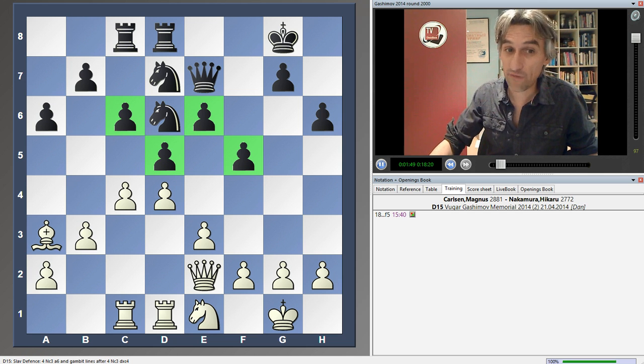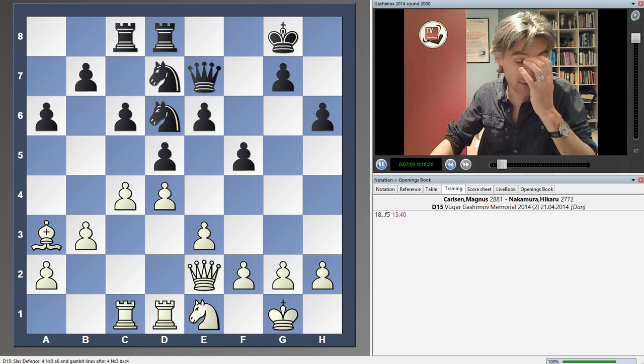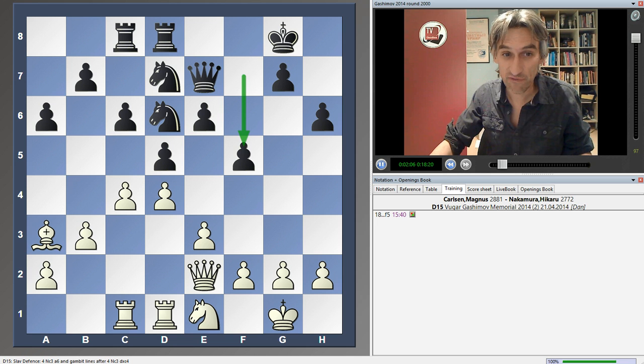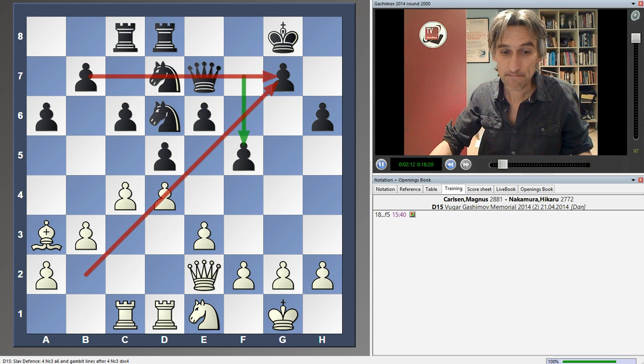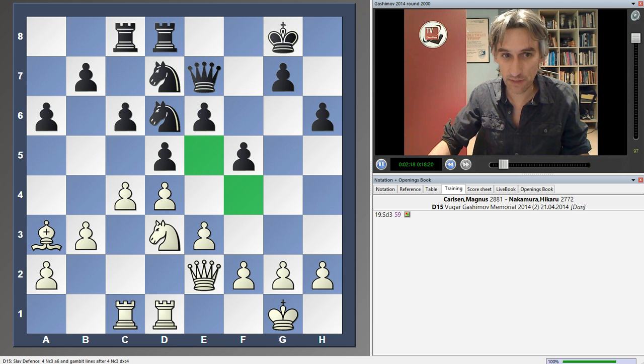Of course, there's no attack for black. What Nakamura is doing is trying to gain a bit more control over the centre. But as I often say when talking about the Dutch defence, there's a downside to playing the f-pawn forward — it can weaken the 7th rank and this diagonal too. Knight d3, good move from white, controlling these important squares.